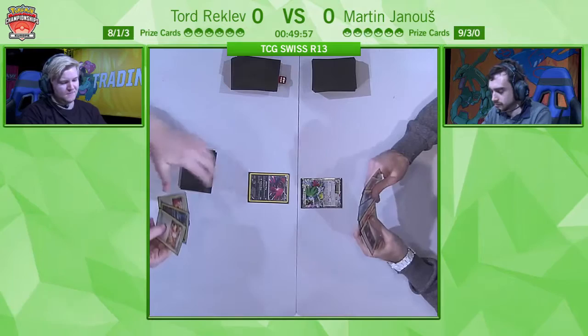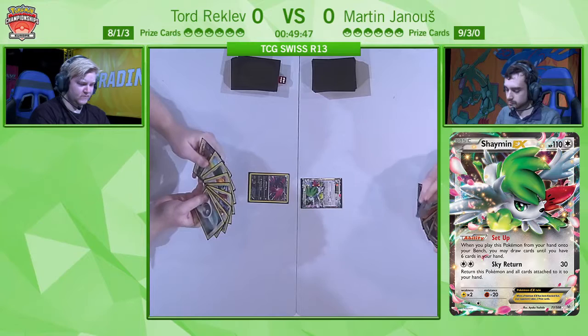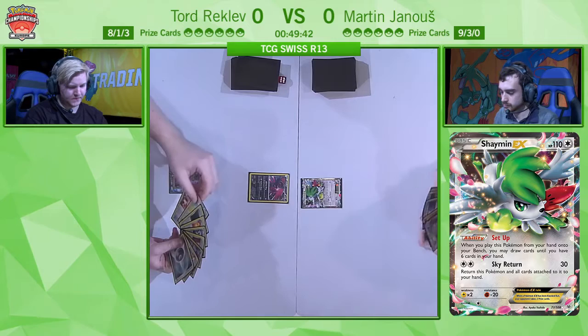Martin's been playing this deck for the last regionals — he was able to make top 32 in Dortmund, so it's a deck he's already made decent accomplishments with. He's in day two with this deck, and it really tries to prey on Pokémon cards that need high energy attack costs. Straight away, Tord leads with his non-EX XY Yveltal with the Oblivion Wing attack, which is going to be crucial in this matchup throughout the three games because it's able to recover energy cards — and Martin's whole strategy is denying energy cards.